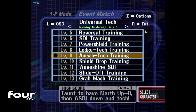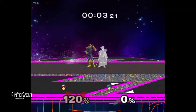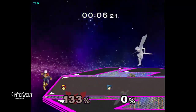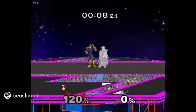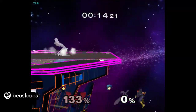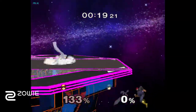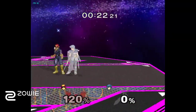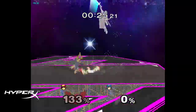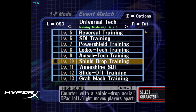Pummel attack: holding down and away on control stick, SDI down with C-stick at the right timing. Down and away, ASDI down on C-stick, SL and R. Not used enough by pros, though some of them do and it pays off.